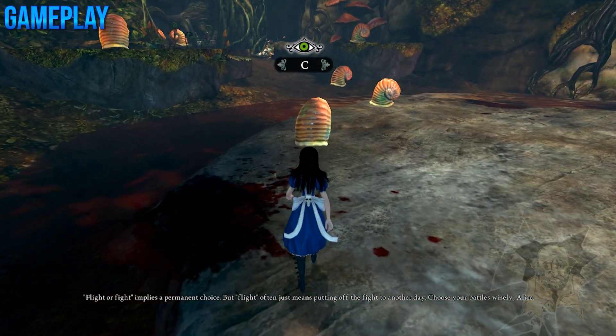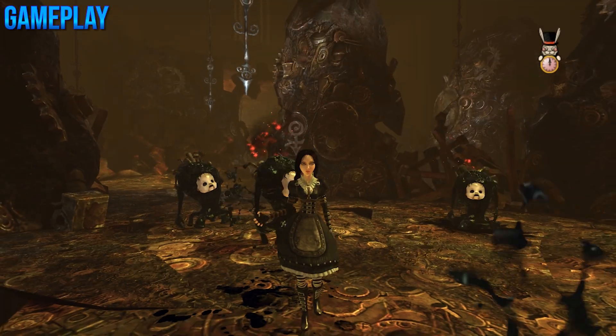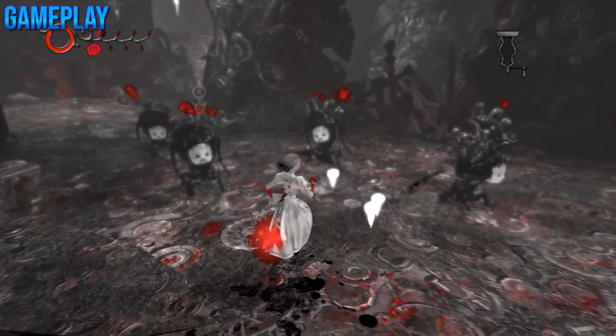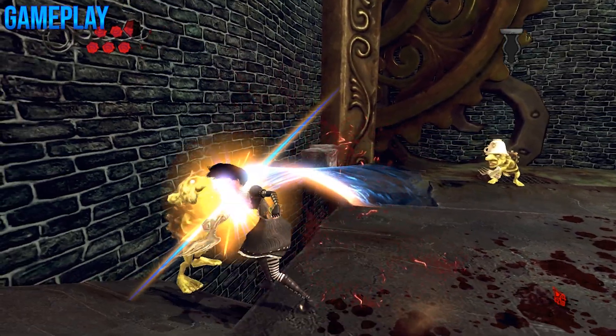Alice receives an abundance of tools including a butcher's knife, a pepper cracker that shoots a hatter b-word that I can't say on YouTube, and of course his head. Alice also has a neat dodge mechanic, in addition to a last-stand rage mode called Hysteria. All these are pretty cool features that bring a lot to the gameplay.